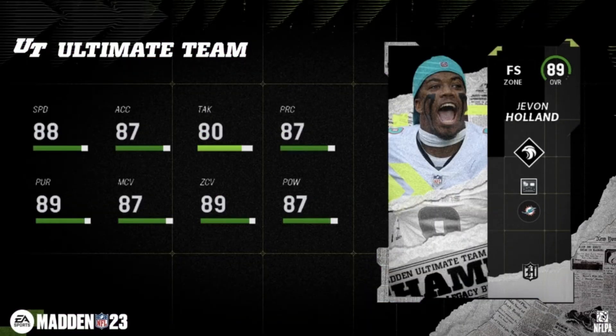And here we go — Javon Holland, 89 overall free safety: 88 speed, 87 acceleration, 80 tackle. The zones are just insane — 87 man coverage, 89 zone, with 87 power. This is a must-have free safety alongside Ronnie Lott. If you've got to pick one of the two, I'm going with Holland because of his baked-in abilities. You can put him at sub-linebacker or free safety — I'm probably putting him at safety because of that 88 speed.